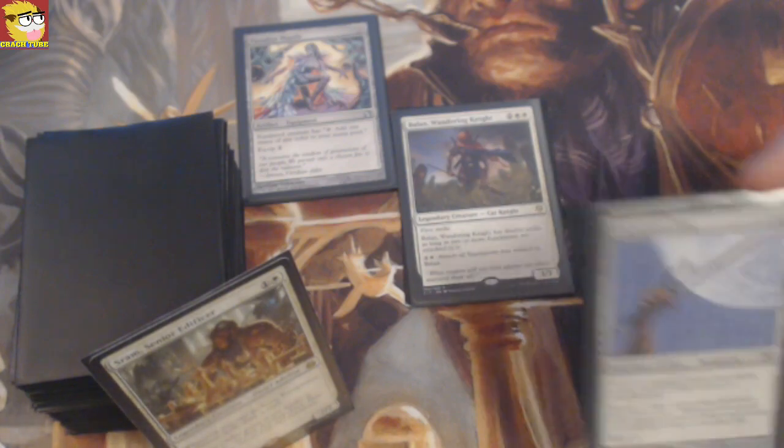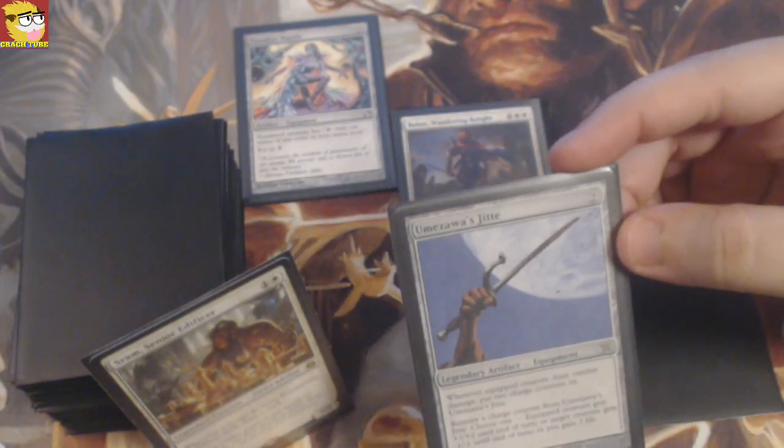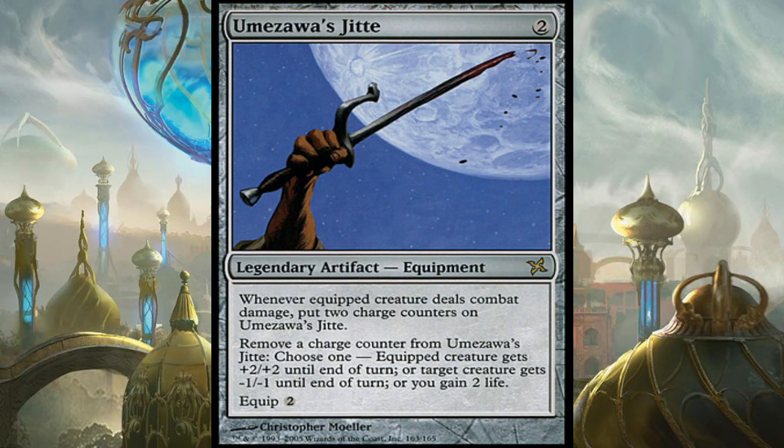The last card I want to talk about is one of the cheaper swords — it's two mana for Umezawa's Jitte. You peeps know this card, and trust me, every time I use it, it surprises me how strong this card actually is. It's a legendary artifact equipment, so you can't copy it. Whenever the equipped creature deals combat damage, put two charge counters on Umezawa's Jitte. Remove a charge counter and choose one: equipped creature gets +2/+2 until end of turn, or target creature gets -1/-1 until end of turn, or you gain two life. Equip cost two.